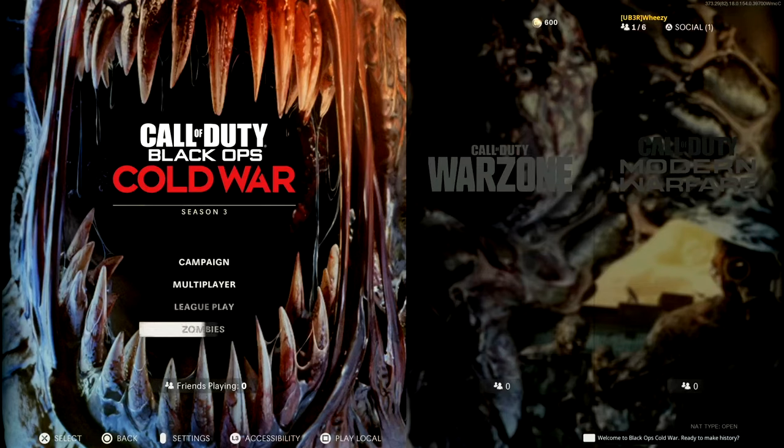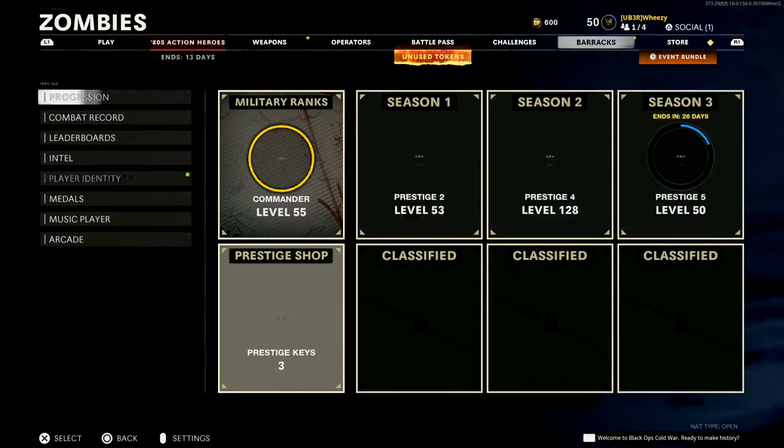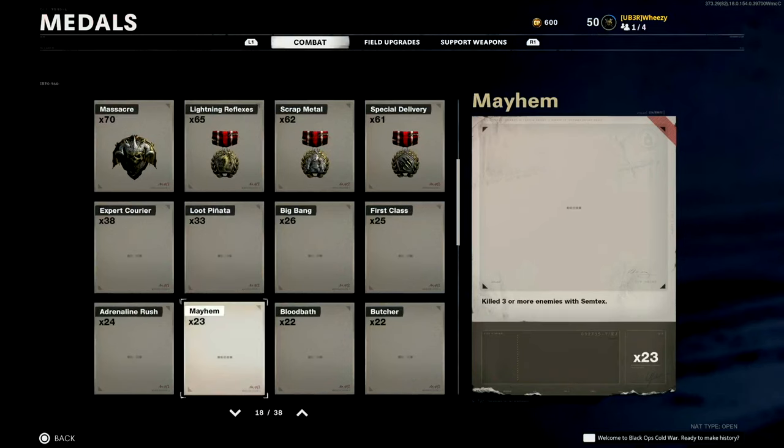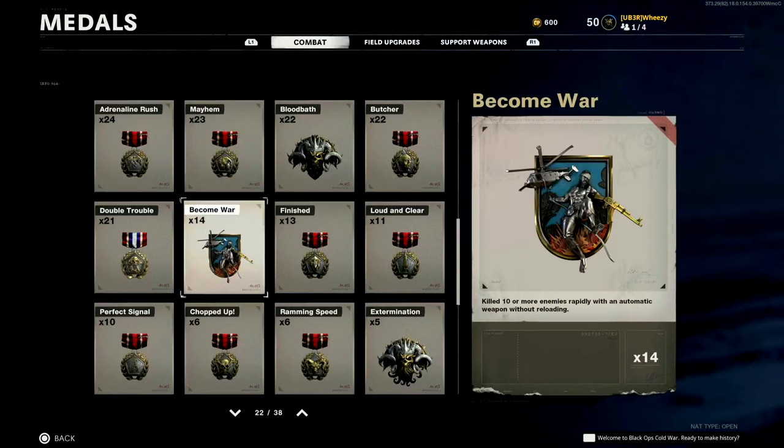Let me prove it by going to zombies, because you can also earn this in zombies. In zombies it's actually called Become War - they named it properly for zombies but not for multiplayer. In zombies the requirement is different: it is kill ten or more enemies rapidly with an automatic weapon without reloading, whereas in multiplayer it's only a double kill or more, so two or more. But that is what the medal is.